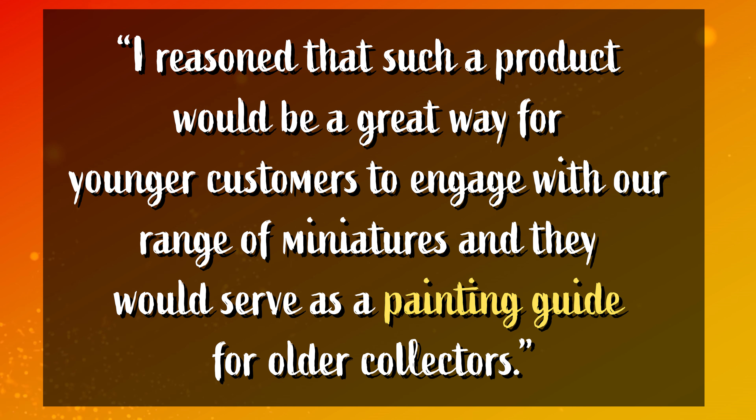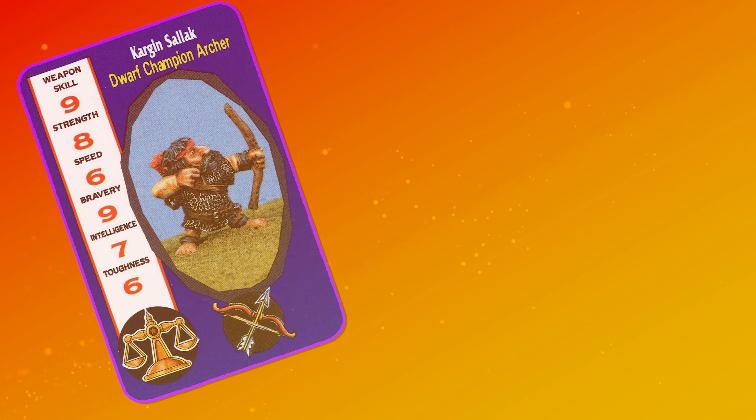The combat cards themselves included six characteristics: weapon skill, strength, speed, bravery, intelligence, and toughness. Each card featured a beautiful photograph of a Citadel miniature, and the figures chosen were drawn from a wild and wonderful set of different 40k and Warhammer miniatures available at the time. The six sets are themed by warriors, dwarfs, monsters, chaos, goblinoids, and the surprisingly broad category of space war.